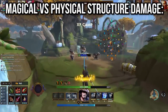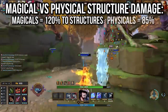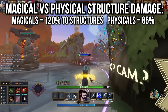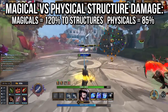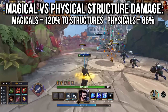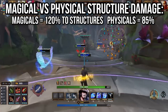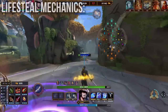Just a quick mechanic fact: magical gods inherently deal 120% damage to structures while physicals inherently deal 85%. This leaves a 35% spread between the two, and is in place mostly to stop hunters deleting towers instantly, and allow mages — which the vast majority are ability-based — to actually hit towers somewhat effectively. This of course leads to outliers like the magical ADCs, which shred towers like a hunter but get the 120% damage number instead of 85%.